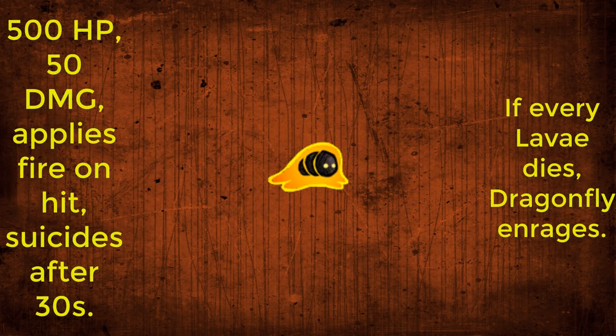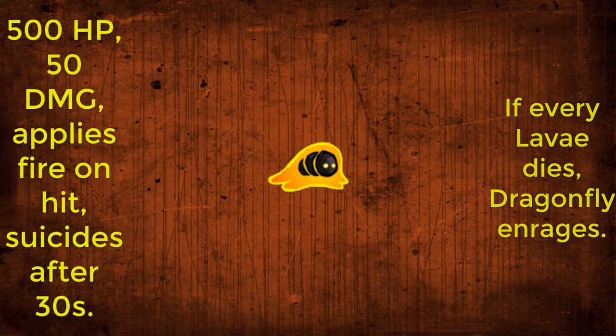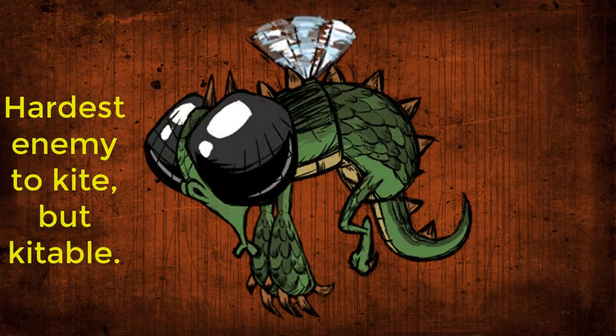When all larvae are dead, she will become enraged, which can be reverted by using the pan flute on her. If you don't kill the larvae, they will kill themselves after 30 seconds. Also, the dragonfly is kiteable, but is pretty much the hardest enemy to kite due to her ability to attack and move at the same time.